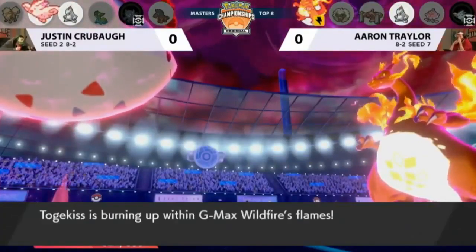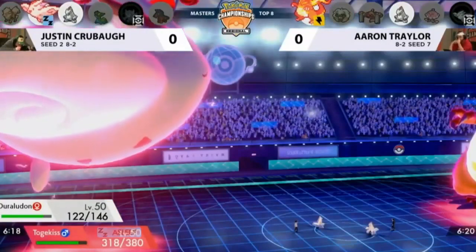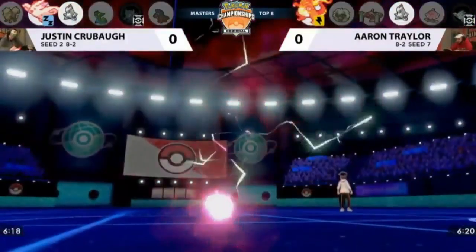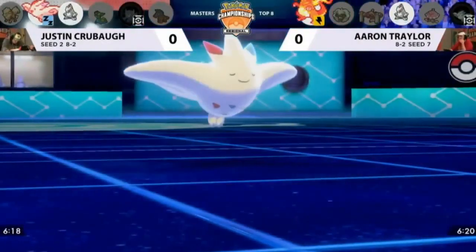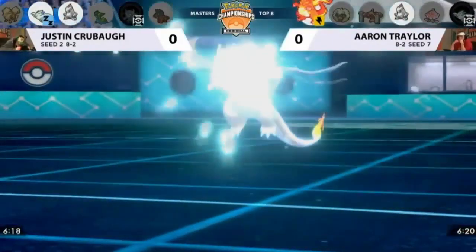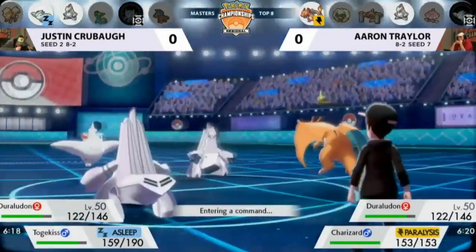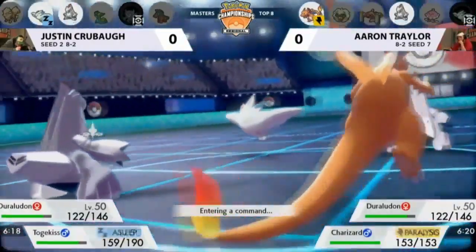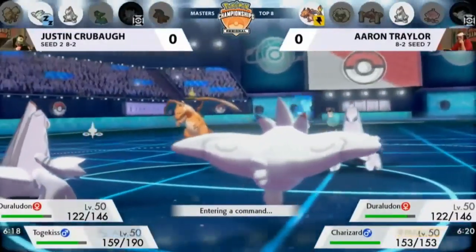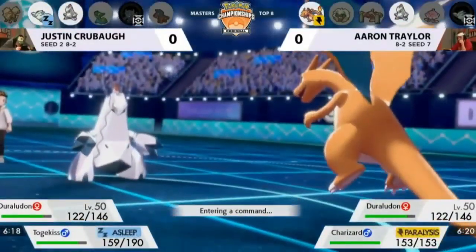The big problem is you wouldn't be able to get a big hit on Duralydon. But we see how impactful G-Max Wildfire can be — that Duralydon already looking a lot more manageable. It does a huge amount of chip damage, more than something like a Life Orb would put back. This Duralydon could get worn down real quickly. Something else important to note: the Yawn took effect, so Justin's Togekiss is not only out of Dynamax form but also going to be asleep on the field.